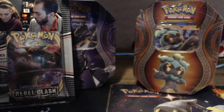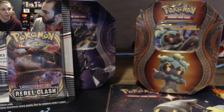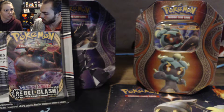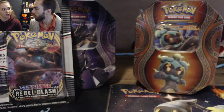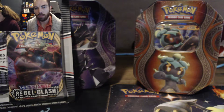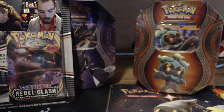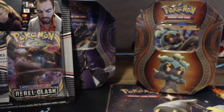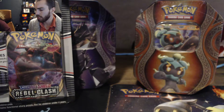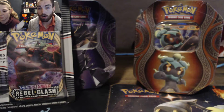I can't remember what the Japanese version of Hidden Fates was called. We did get a few of them though — we have the Shiny Umbreon in both Japanese and English. That set had a full-size box, and I think Japanese boxes have 20 or 25 packs. It was only $70 — and now I'm paying $100 for just ten packs.